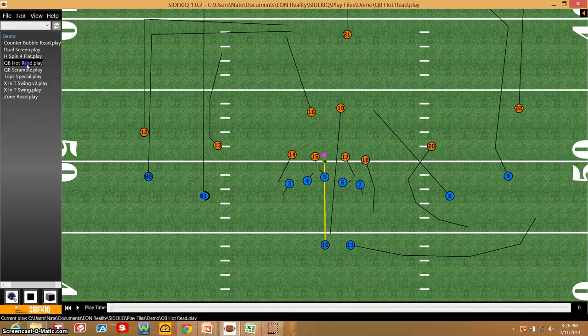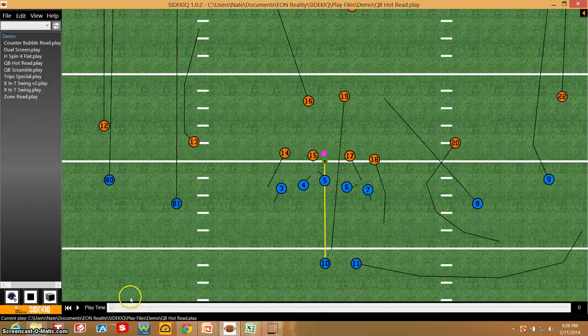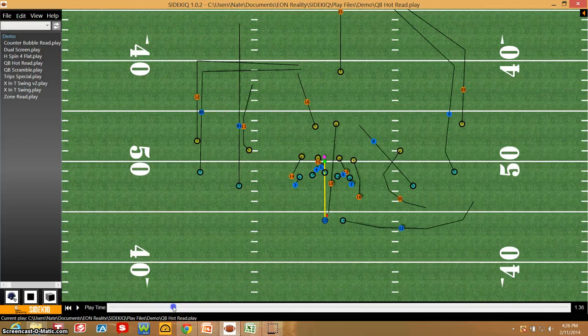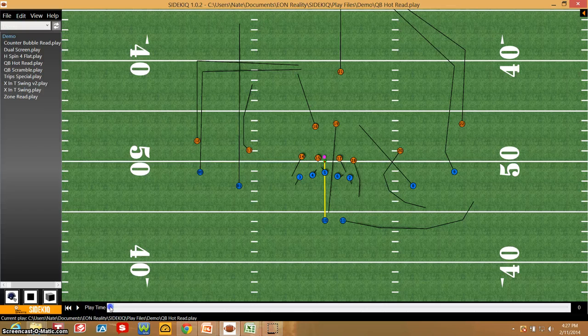Now, these players are actually going to interact at the speeds that I've assigned them. I can drag the cursor along the bottom to see where their intersection points are — who's underneath, who's over the top, where my dig will be when my seam is still going vertical. All the different mesh points that are important for understanding landmarks and locations.